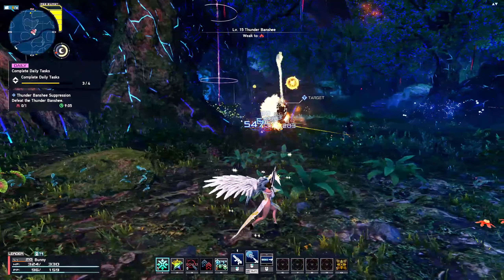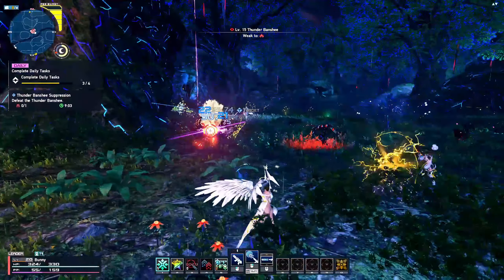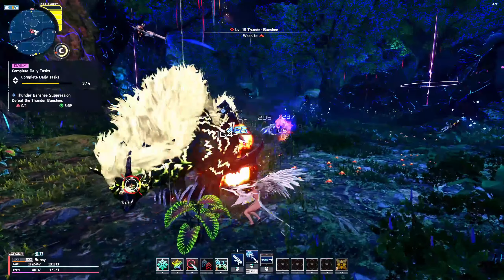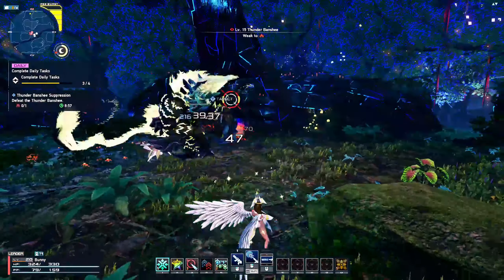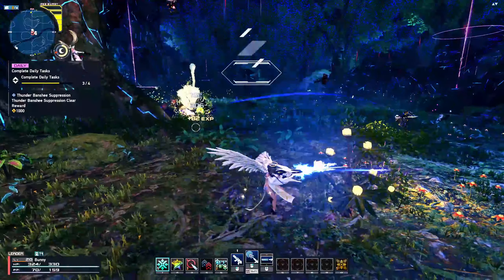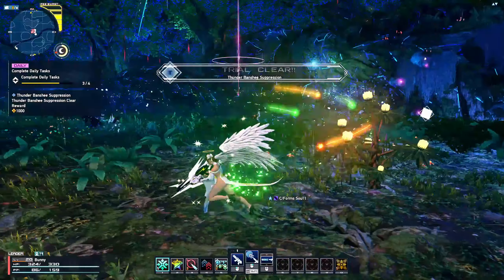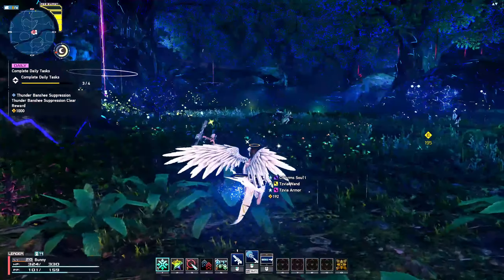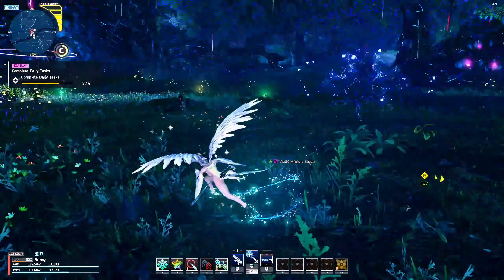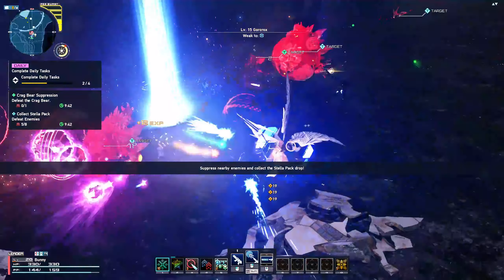Enhanced enemies are normal or boss enemies that have an enhanced object attached to them. They also glow red, reducing damage taken dramatically when the enhanced object is still attached. In order to kill them easily, it is best to destroy that object to lower their defenses and then attack their weak spots. These enhanced enemies spawn everywhere, including 32-player zones such as all area locations and all combat zones.